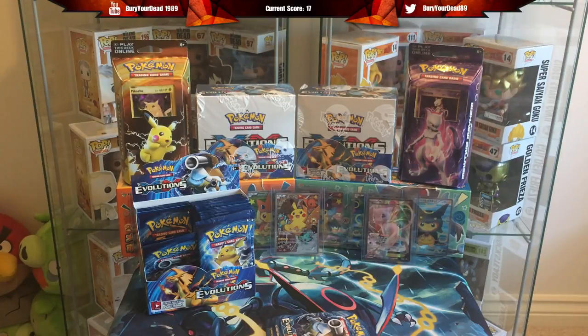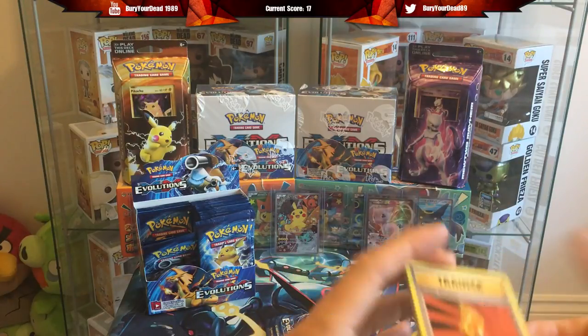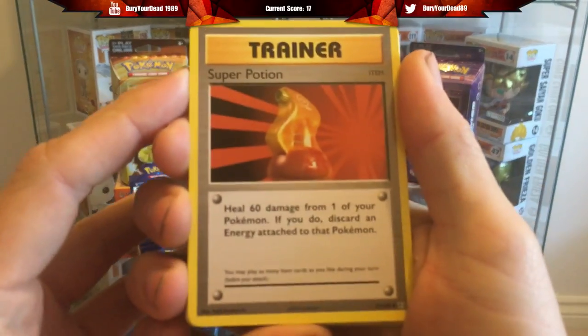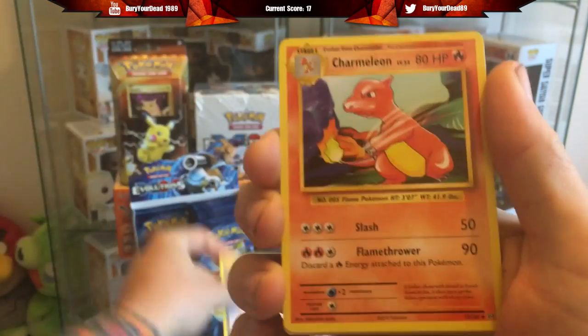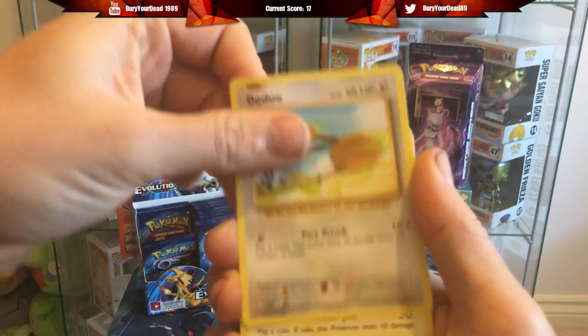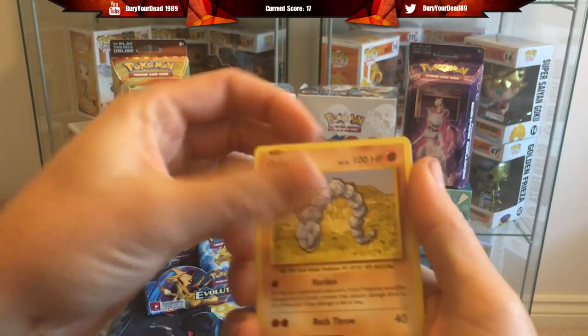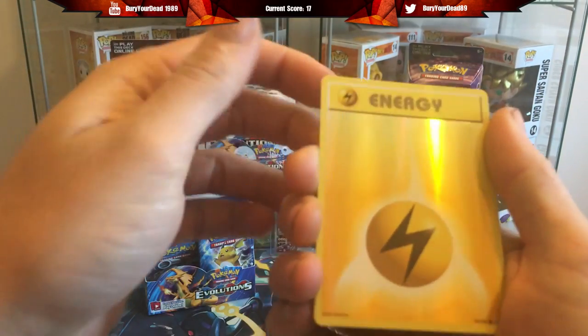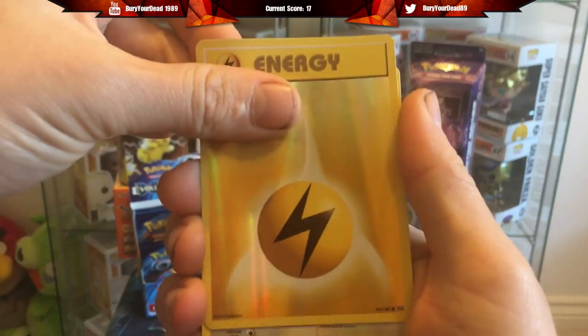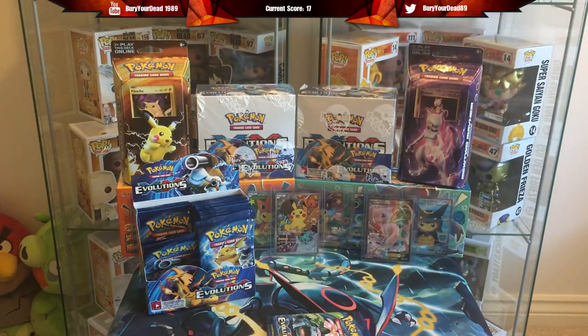I think the only secret rare I'm missing is Flying Pikachu - I've already got Surfing Pikachu. Pack ten: Super Potion, Charizard Spirit Link, Charmeleon, Pin Missle user, Doduo, Pikachu, Staryu, Onyx, a Reverse Electric Energy, and a Raticate. Nothing again, two packs to go.